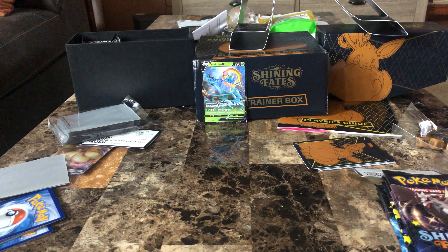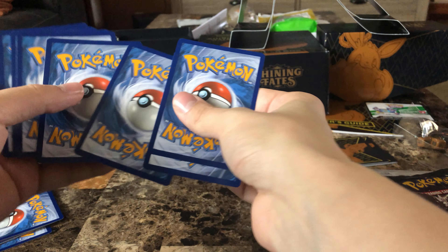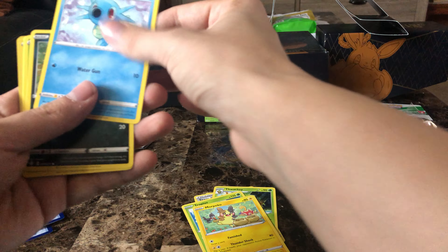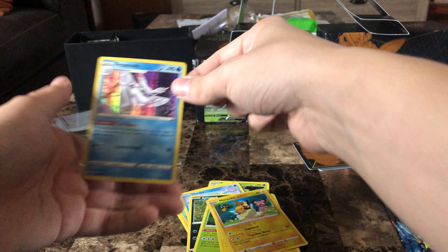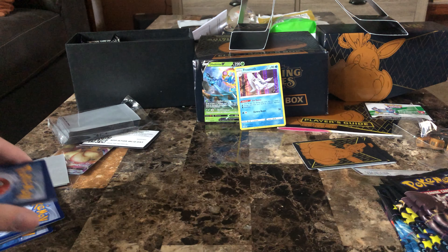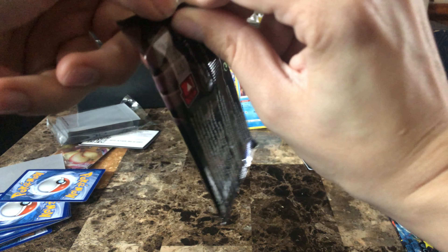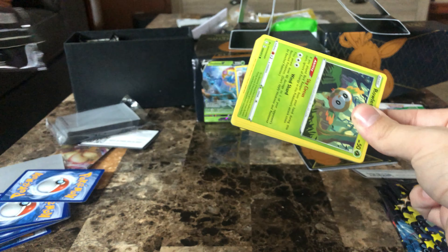The next pack is a Shining Fates. There we go. Energy, Team Yell, Thwacky, Tropius, Morpeko, Porsi, Spinarak, Palette, another Morpeko, another Morpeko, and Hollow Frostmoth. I like that, so we'll put it there. I doubt it's actually a rare card, but it's a hollow, so I'll keep it. It was easier to get first ones in these packs, and that's actually the first one I have of that.